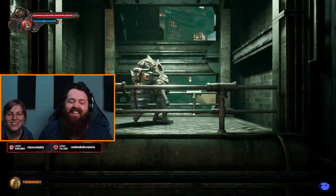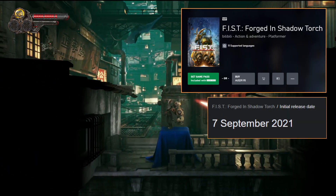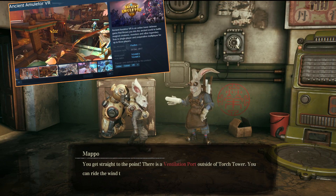Fist Forged in Shadow Torch — I'm only going to say Fist from now on — has released on the Xbox Game Pass two years after its original debut. An indie game developed by the Chinese-based TI Games, whose only other project is Ancient Emulator VR.